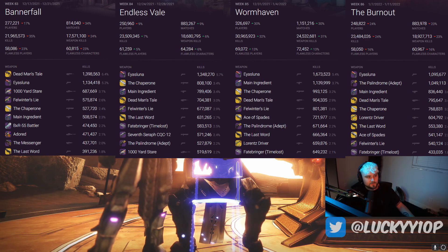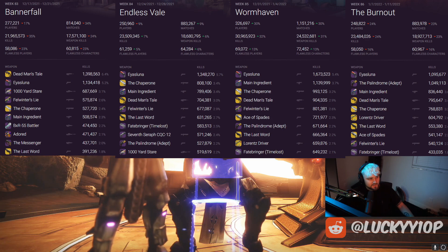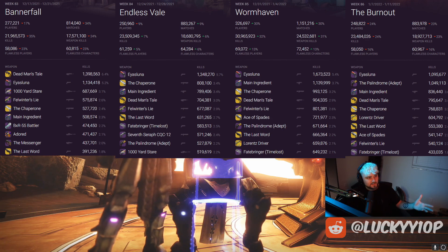The Palindrome flies all the way up to the number two spot. If you're trying to use an energy 140 RPM hand cannon, the Palindrome Adept is of course the best choice. The stats on this thing are insane — the rolls, the perks, everything about this weapon. It's an adept weapon and it is so good. I love the Palindrome.